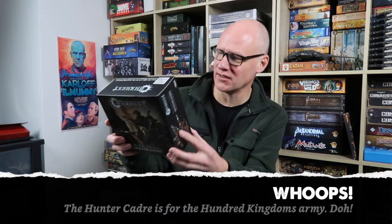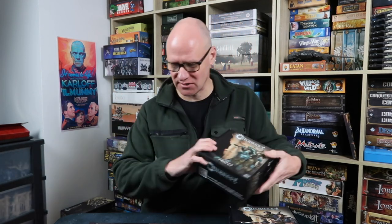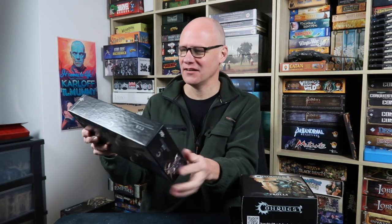The first one I've got here is the Hunter Cadre, which is a lovely unit — there are three stands worth of bounty hunters. Then we've got the Trolls, which also come on three stands: a bunch of fantastic looking trolls for your Nord armies. And then finally we've got the Ugr — I presume it's pronounced UGR. They're large, not very intelligent, troll-like creatures, and there are three of them on a stand. They look fantastic as well. Let's check them out.